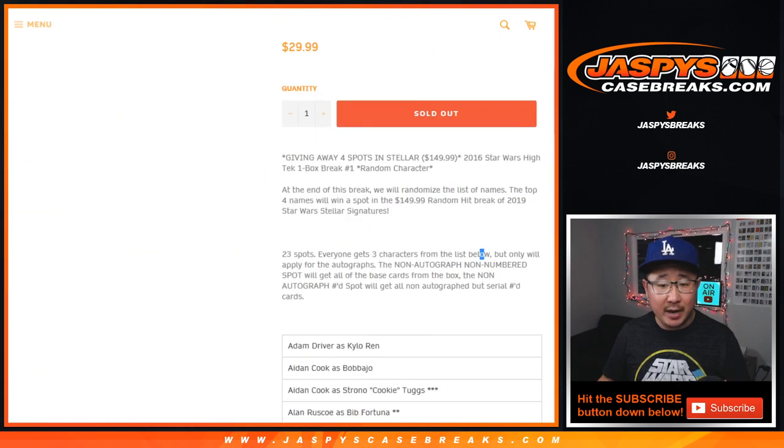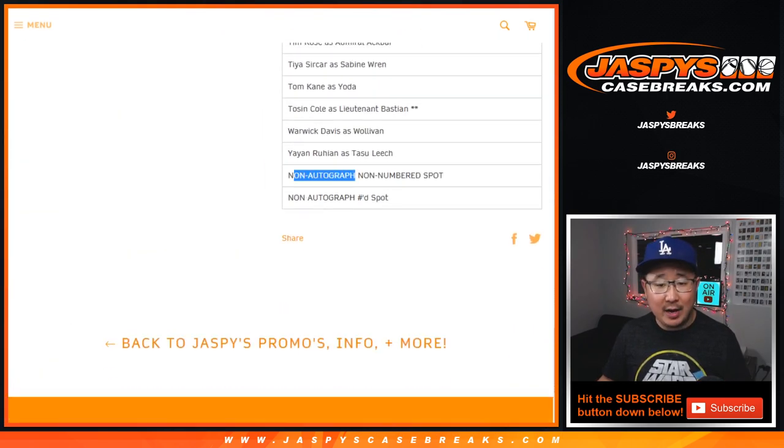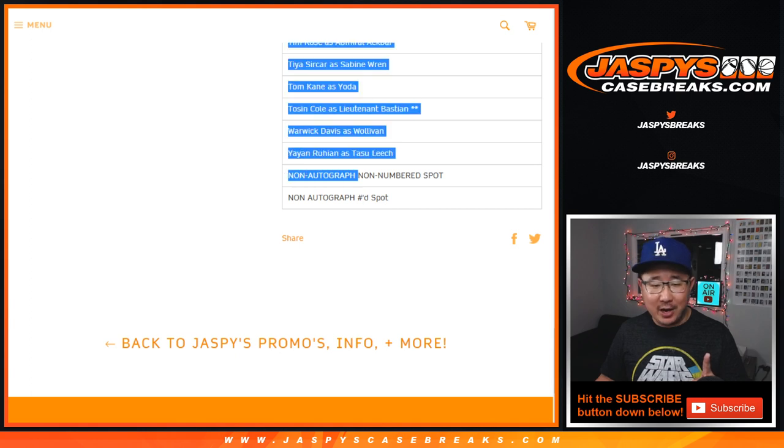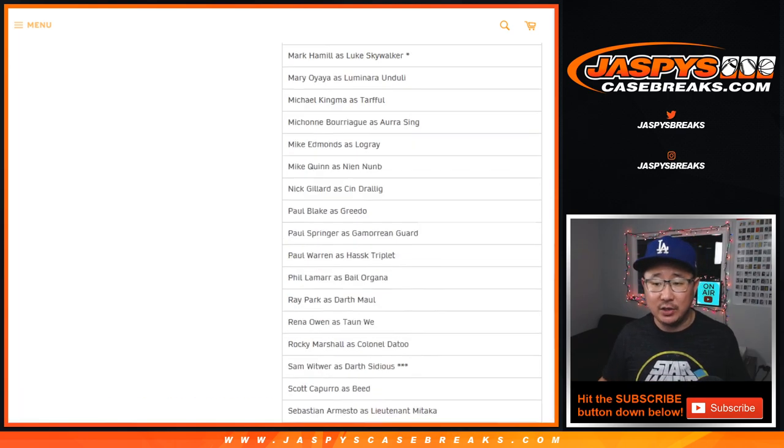One key thing I want to remind everybody: there are two non-numbered spots. There's a non-numbered spot for non-autographs and a numbered spot for non-autographs — they go as one lot to whoever gets randomized that spot, just FYI.